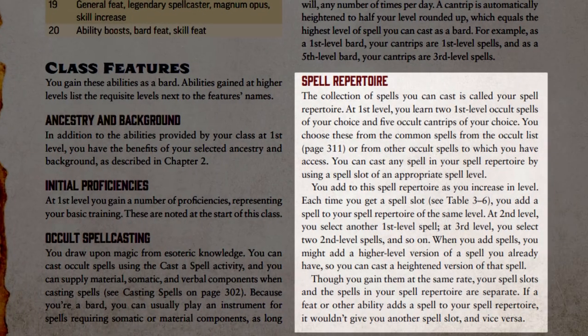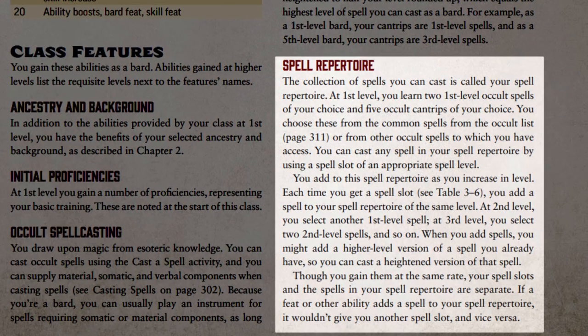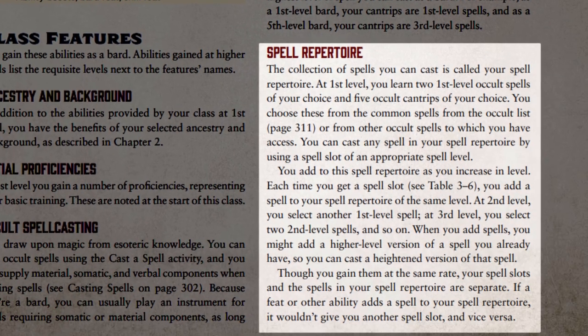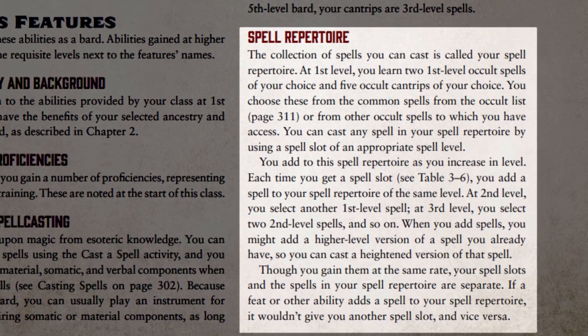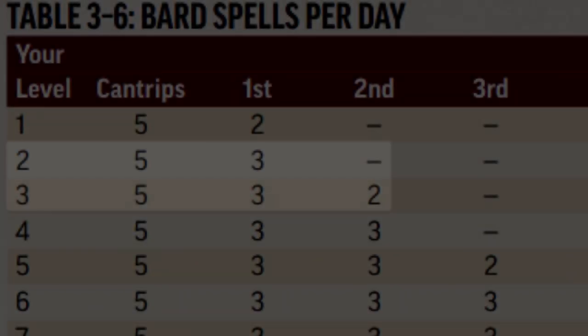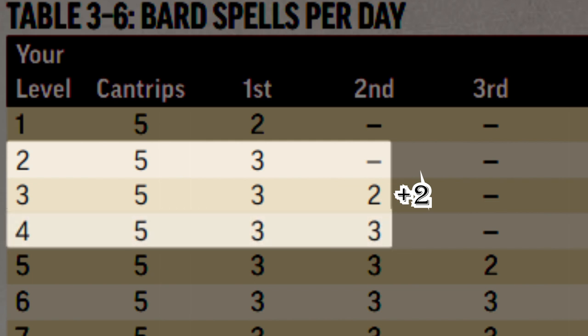All bards have a spell repertoire that consists of all of the spells they know. At first level, they gain five cantrips and two first level spells of their choice from the Occult Spell List. For every level after first, they gain new spells equal to their new total spells per day at that level, according to the table on page 98 of the core rulebook. For example, upon reaching level three, the bard gains two second level spells per day, so they can add two second level spells to their repertoire. When they reach level four, they add another second level spell, since their second level spells per day increased from two to three.